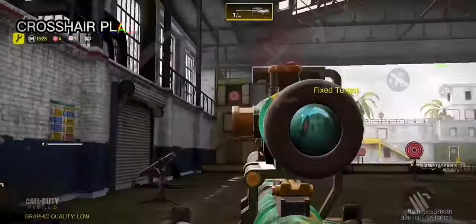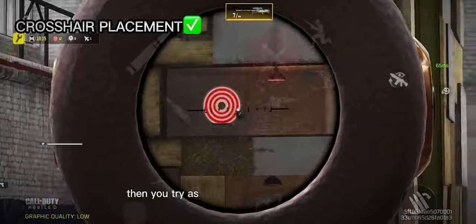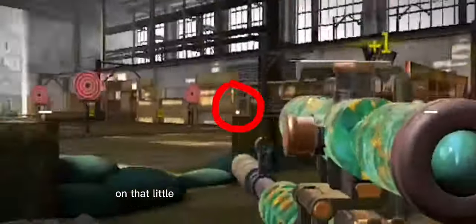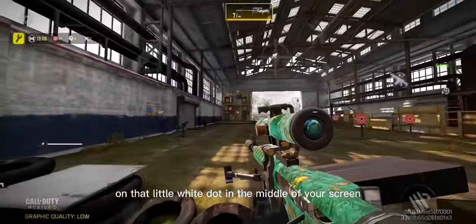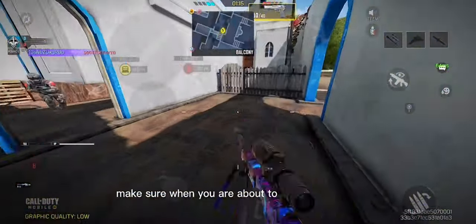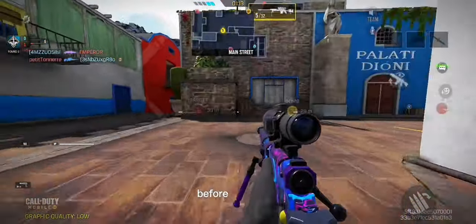What I meant is you go into your training mode, then you try as much as possible to just focus on that little white dot in the middle of your screen. Any movement you are doing, make sure when you are about to aim at your target, the white dot is on the enemy before you shoot.